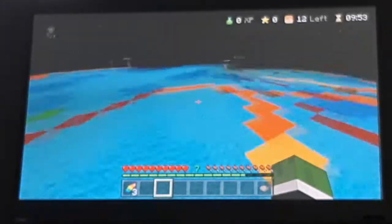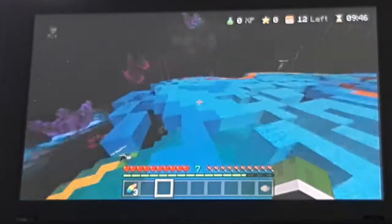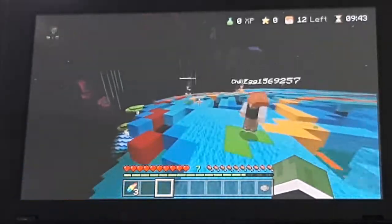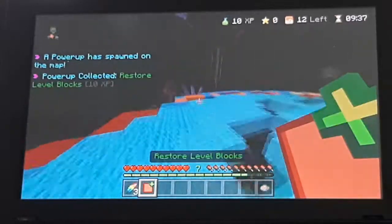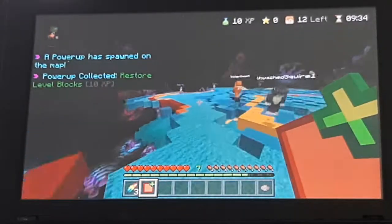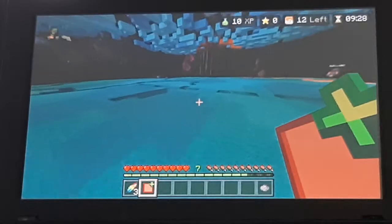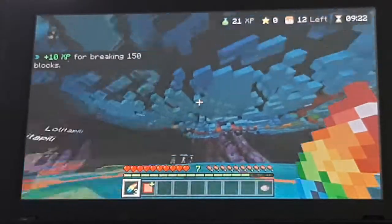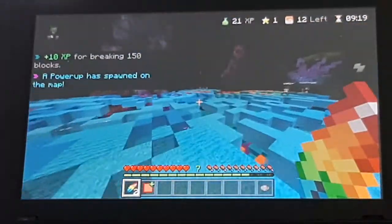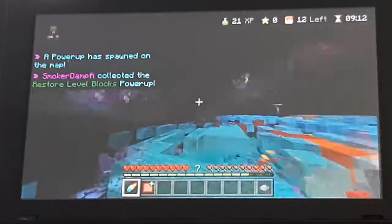Okay, let's go. As you can see, the blocks behind these guys are changing color. It goes from green to yellow to orange. When you're at orange, you know you shouldn't step on it much because after that it turns red and then it just disappears. Power-ups spawn on the map. I got a power-up — restore level blocks, which restores 15% of the blocks. There are also things called vaults, and I use them most of the time to get back up to higher levels in case I fall.